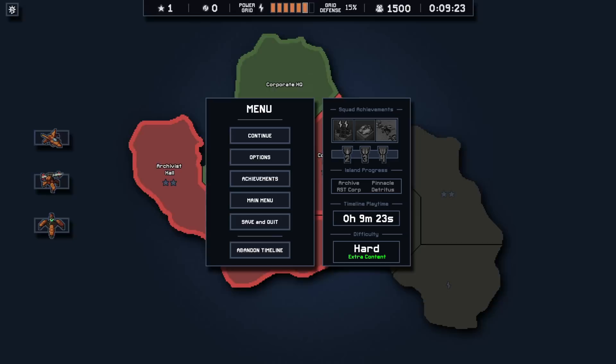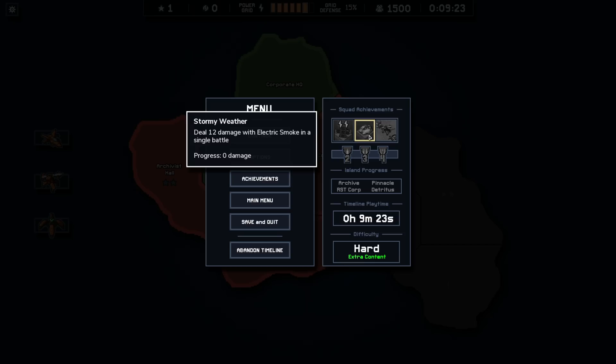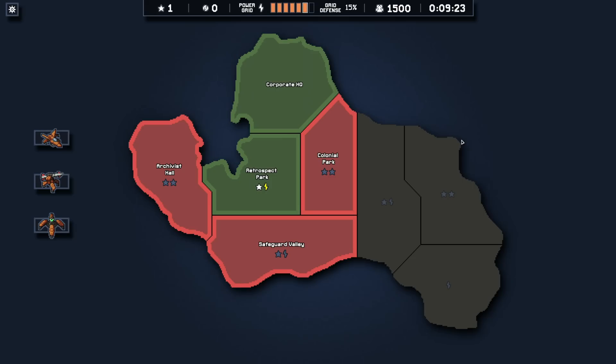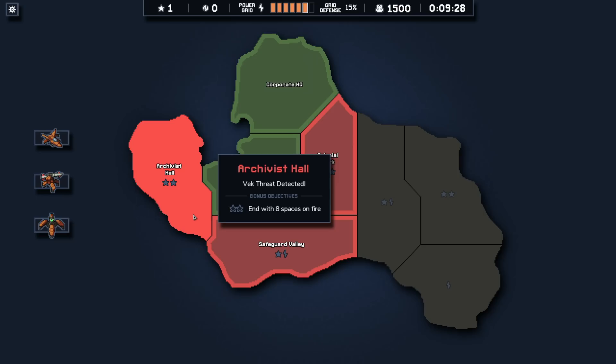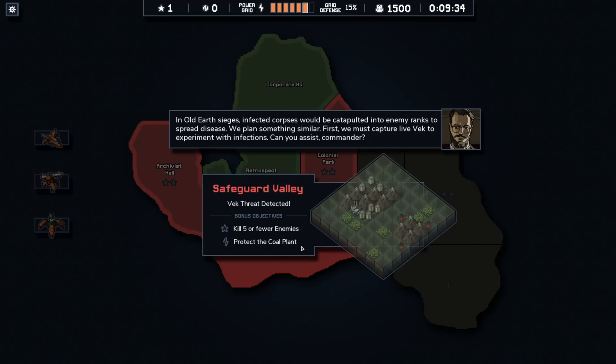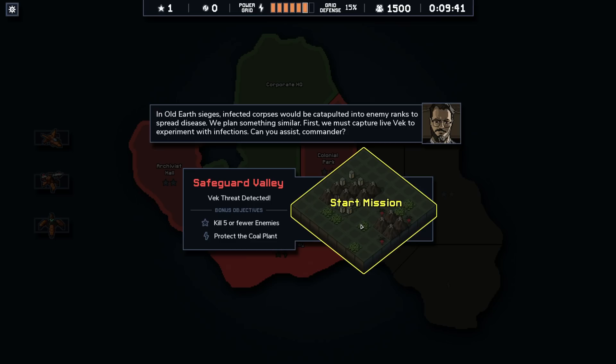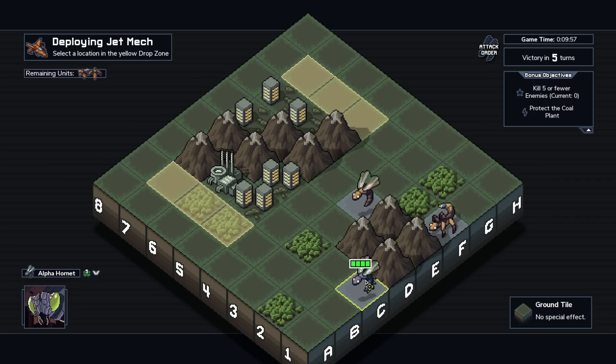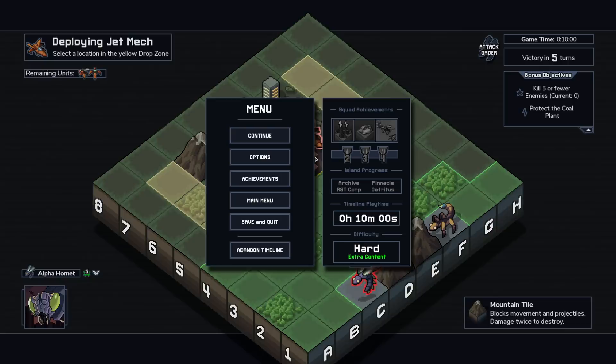Killing five or fewer enemies — I will try to do that, but that's going to get really difficult, because not killing them is actually quite challenging. Protecting the coal power plant — that's our top priority. I'm more concerned about that than I am about the stars. So let's go here. We've got a hornet, we've got an alpha hornet. Is there an option I can turn on that just shows me all the stuff all the time? I don't think so. And then we've got a scorpion.